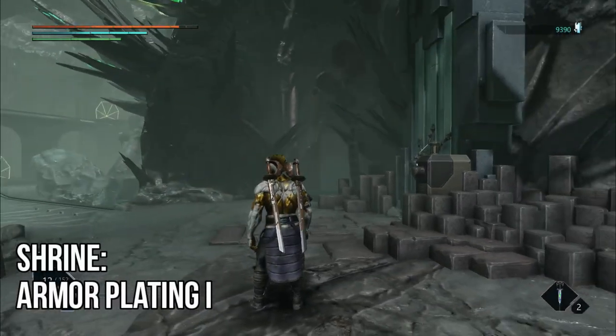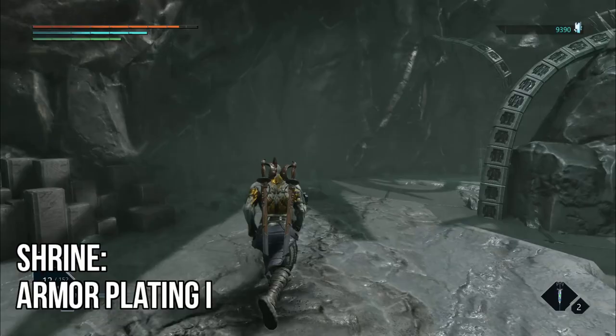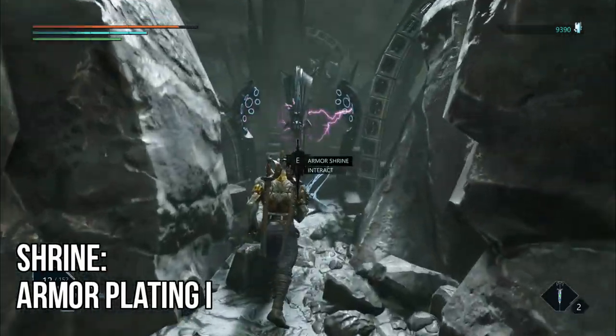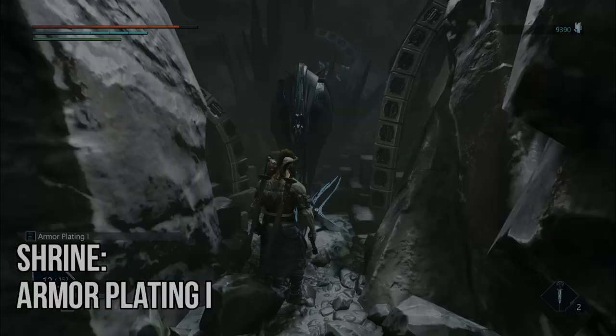Your first shrine is going to be on Arden. Right at the very start of Arden, once you come up to the bridge, lean towards the big door and the obelisk room on your right. You're going to take a right up against the wall and into the wee cove to find your shrine.